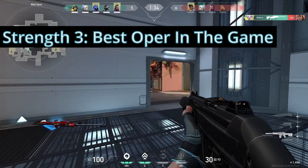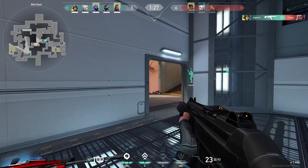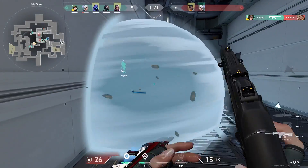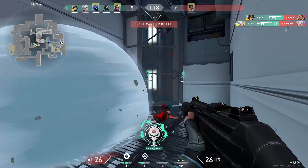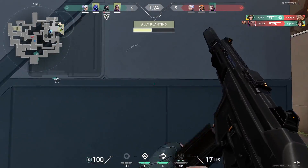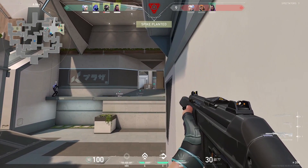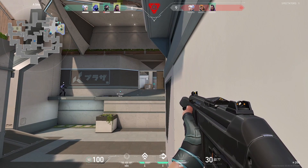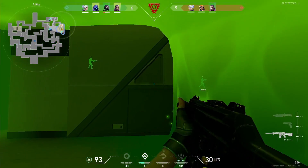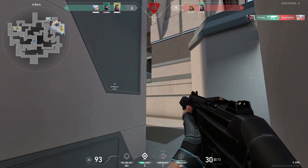But if those two points weren't good enough on their own, they get way better combined with her third strength: Jett is the best Operator user in the game. The Operator is a very strong weapon but comes with clear disadvantages — a considerable cockback time after shooting that leaves you vulnerable, a high price making it hard to save for, and it's really hard to push onto a site with it. Jett pretty much removes all of these weaknesses. She can dash to safety after taking a shot, her updrafts let her play unexpected positions that are even more deadly with the Op, and her ultimate lets her save on rounds where other agents would want to buy, essentially acting as a free gun.